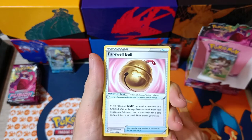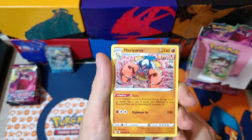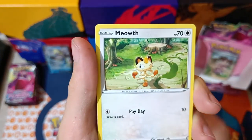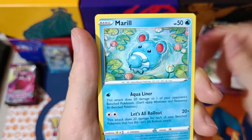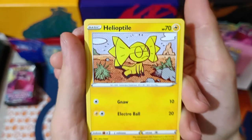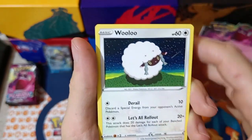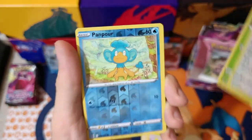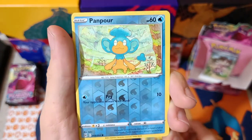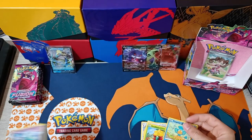Next pack: Lightning Energy, Farewell Bell, Gallade, Hariyama — haven't seen this yet. Meowth, Marill, Helioptile — I think this is a unique card as well. Wooloo, Gossifleur. Reverse is Pansear. And we have Maractus Non-Holographic.